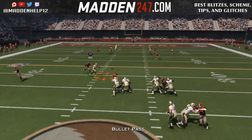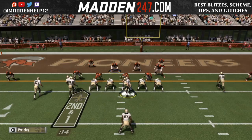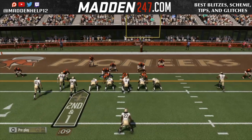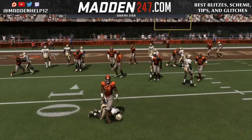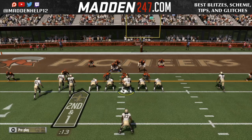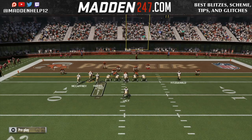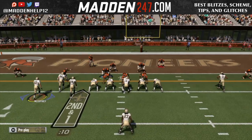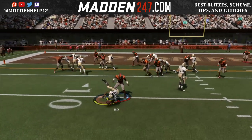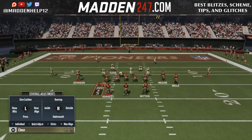I get back on offense. I try to throw the slant again — just drops it. It needs to be fixed. Now watch this play — watch number 44. Doesn't even touch the blocker, lets him come in clean for a hit stick in the backfield for a big loss. So I am getting screwed in this whole first quarter. People not blocking, people not catching the ball, people fumbling. It's just so one-sided, this game. It's ridiculous.